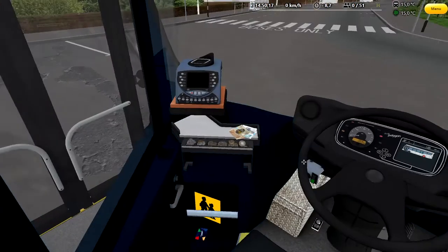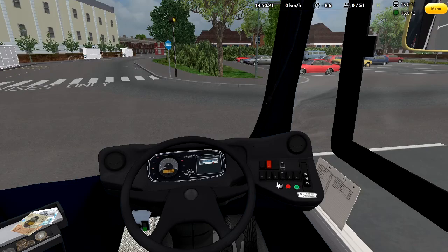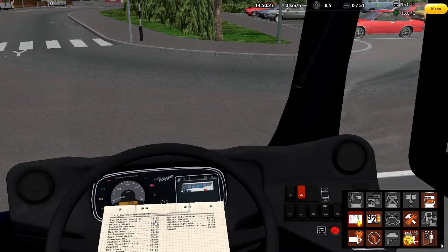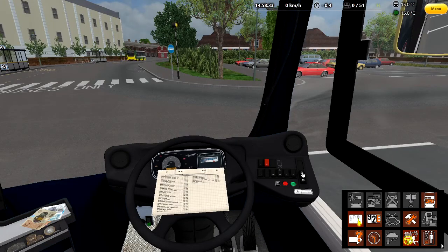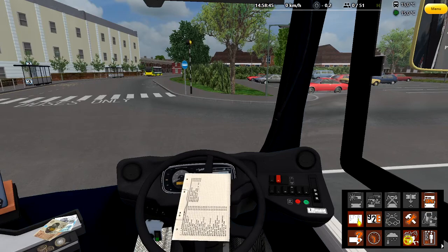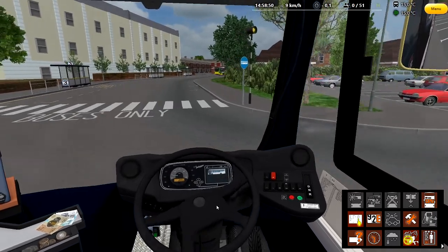We're going to get back into the cab — all pretty much good to go. All the lights are on, we're up and running. We're going to fast forward our time. We've got to be at stand A at 59 and leaving bang on three o'clock, so we're going to put it to 58 by the time we get over there. Foot on the brake to get into drive — handbrake off — and we're going.